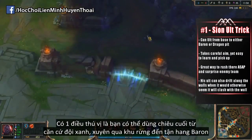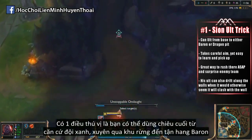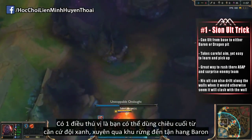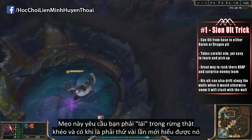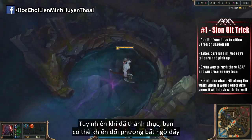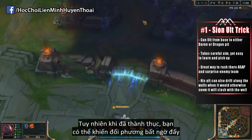A cool thing about Sion's ultimate is that you can actually use it from base on the blue side, get through the jungle, and right into the Baron pit. This is going to take some careful maneuvering throughout the jungle and probably a few tries to understand how it really works. But if you do get the hang of this, you can definitely surprise the enemy team.